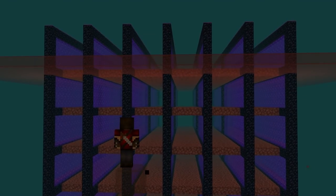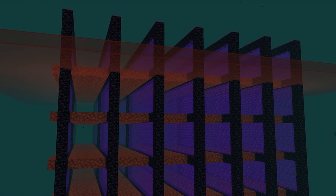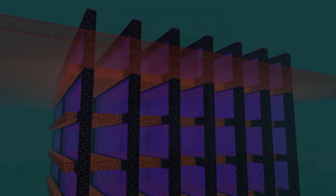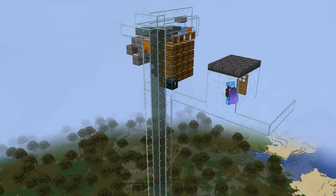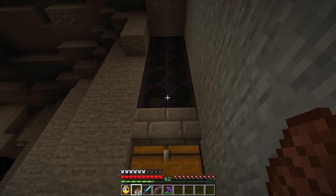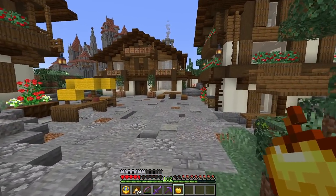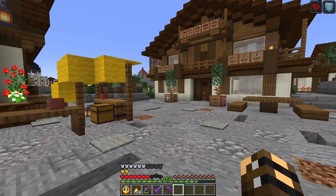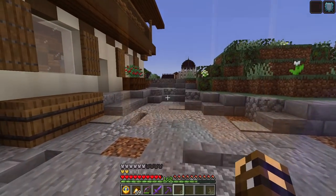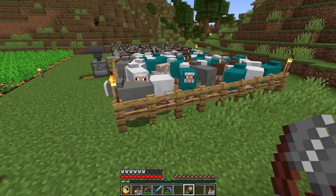Number five, the ghast farm. Ghasts do have some useful drops — they'll drop gunpowder and ghast tears. The gunpowder is helpful, but I have a witch farm, and if I didn't I'd probably build a creeper farm. I'm not about to spend ages building a ghast farm just for gunpowder. As for ghast tears, you can make a potion of regeneration, but golden apples are better because they'll also saturate your hunger. So ghast farms get nixed from me.